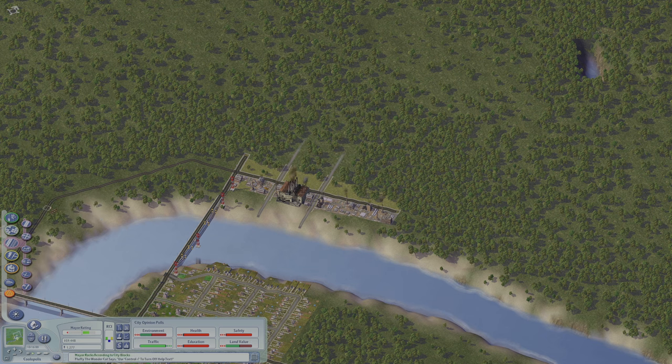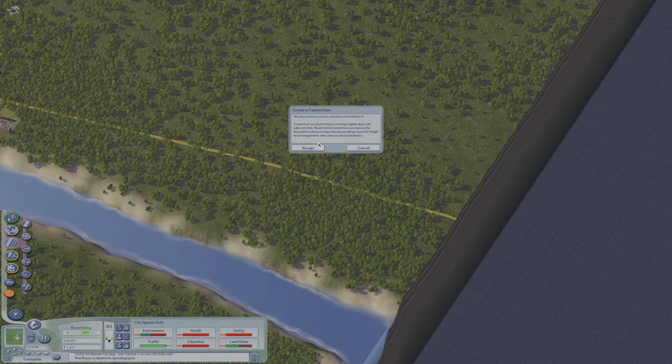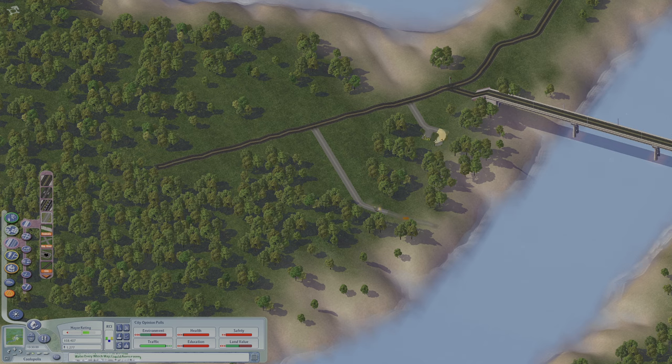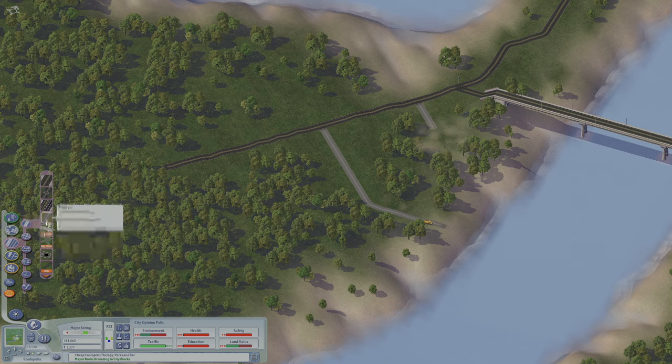The industrial areas are going to need a rail connection, so we'll go ahead and draw one from here to the edge of the map. I think I want to build some houses around here — make a nice little neighborhood across the river. I'm using a couple of mods, the main one being the network add-on mod which is enabling me to make these angled roads.